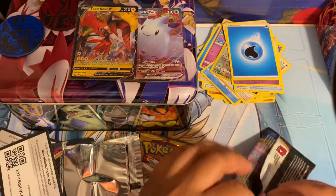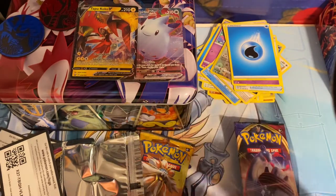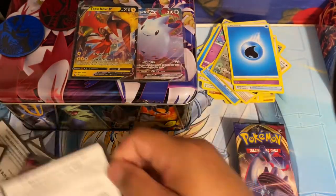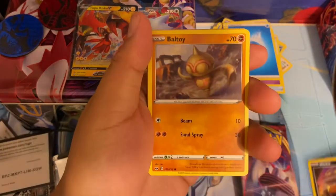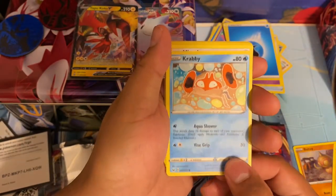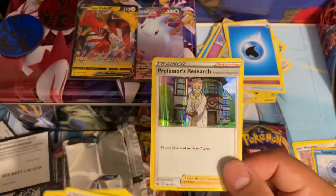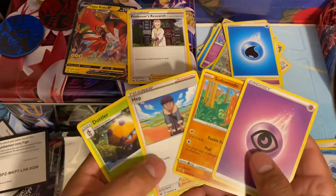All right, moving on. We got a Sword and Shield here - code card, y'all can have that. Let's see what we can do. Crappy. Professor's Research - I feel like I got a million of these. And there's the remainder.